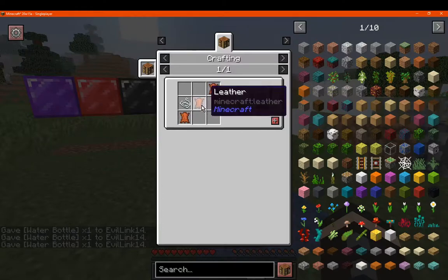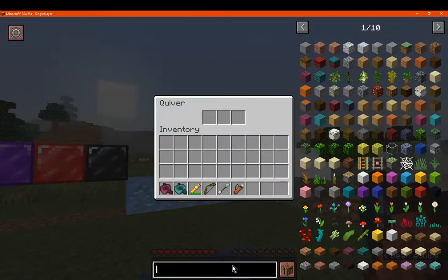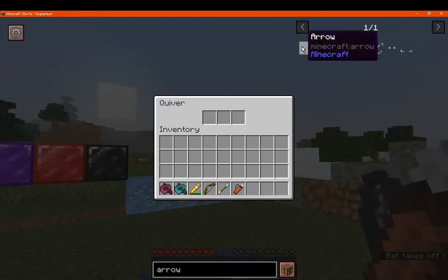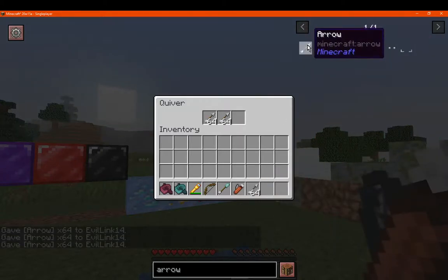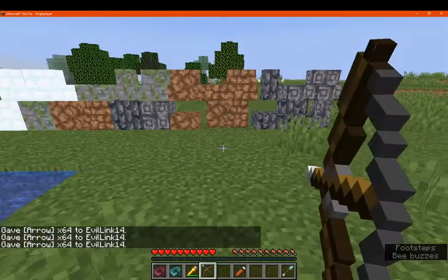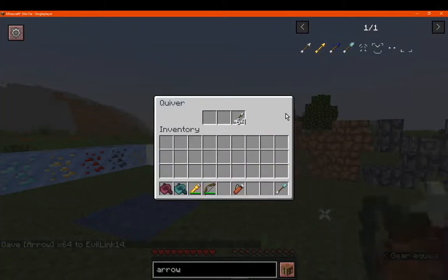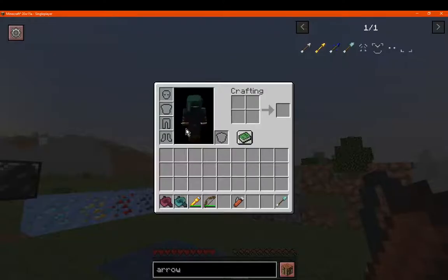I've got the quiver, which is made with leather and string. If you right-click it, you can see it stores arrows. You can store multiple stacks of arrows in it. I'm not sure if you could use this with trinkets, but possibly.